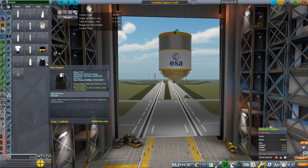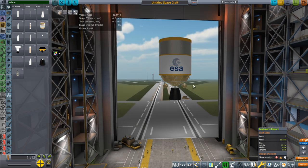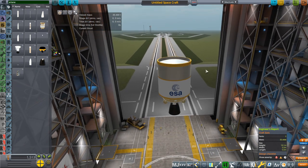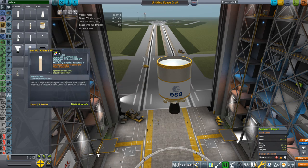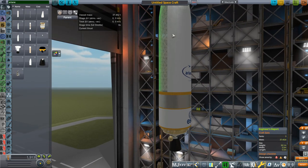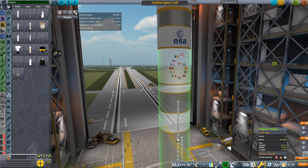Here we have the Vinci engine, and the Vinci engine does have an extendable nozzle, but that doesn't change performance — it will be consistent whether you extend the nozzle or not. There is RCS on the tanks that uses hydrazine. There's no payload adapter, so you'll have to find one of those on your own, but there are fairings. The first stage tank comes with the decoupler and the interstage built in, so it's not a separate part.